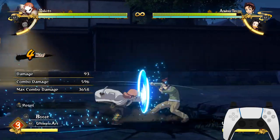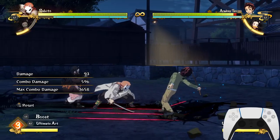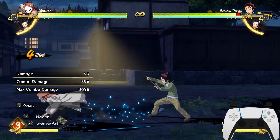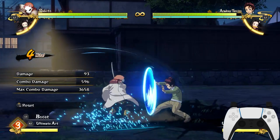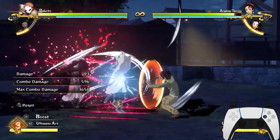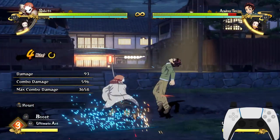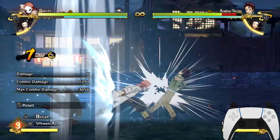For the people planning to dislike the video because I showed some cheese tech — this is not cheese at all, because you can easily push block your opponent and sidestep out of the combo. As you do your neutral combo, you call your support and then as soon as your support stuns your opponent, just guard break by doing a full heavy attack. I got this tech from Suriku, so if you want to check out Suriku, his channel link will be in the description down below.